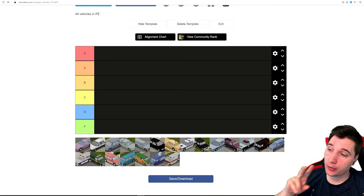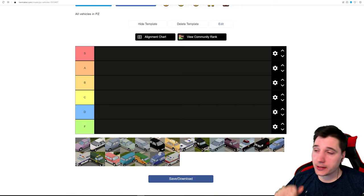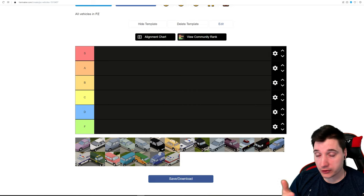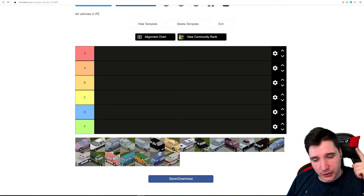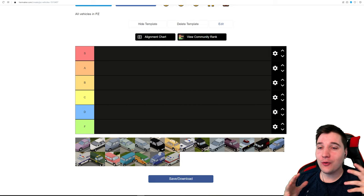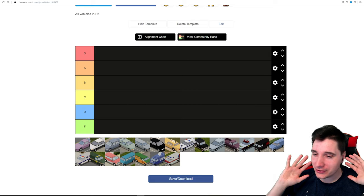As we rank, we are looking at a couple of important things. First is usefulness in single player and multiplayer. We're going to be looking at speed, how loud the cars are, how powerful their engines are, how much cargo capacity they have — that's a very important one — how many seats they have, which is more important for multiplayer, and the most important factor: coolness.